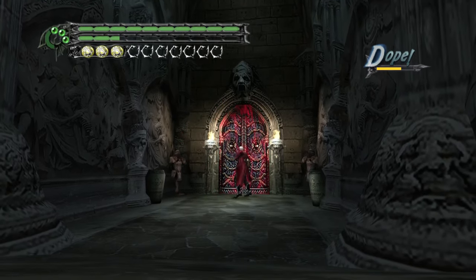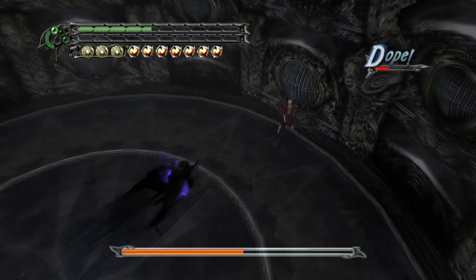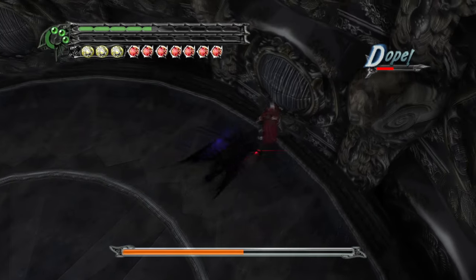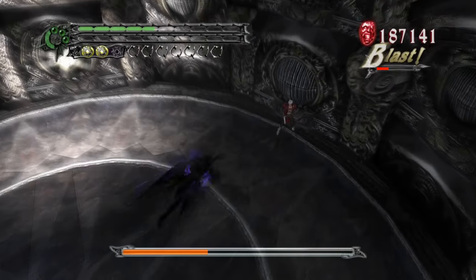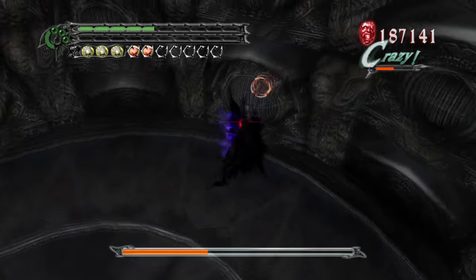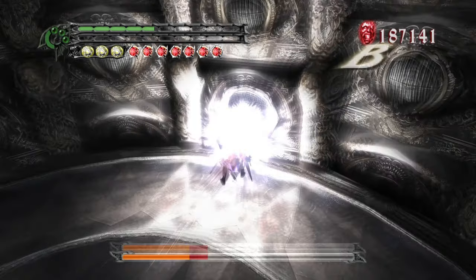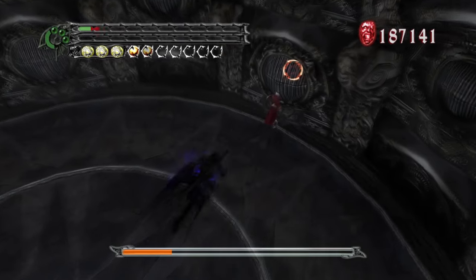Mission 17 had a long hallway where I off-screened the enemies, gained all the Royal Guard meter I needed from the doors, and then made my way to the Doppelganger fight. The gimmick is that Doppelganger can't be damaged unless exposed to light, and turning on a light required smacking it open — seven empty releases from Royal Guard were enough. I would do six releases on the light, guard the Doppel's attacks until I was at full DTE and Royal Guard meter, then use a final release to turn the light on. If done right, the Doppelganger also took damage from the release, then I hit him with a full-powered DTE. Doing this several times was more than enough to take him down.